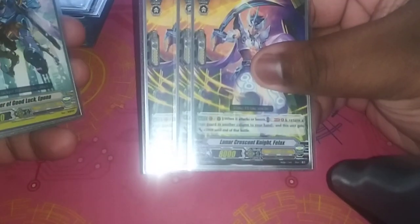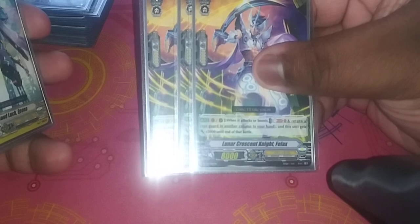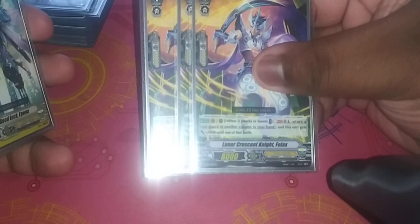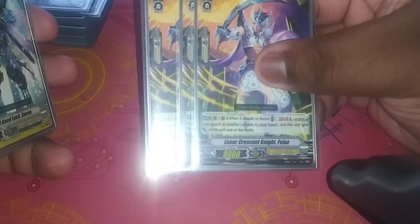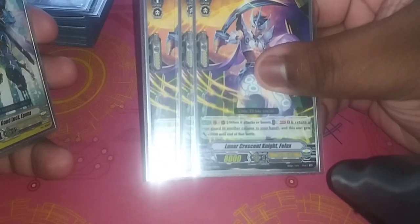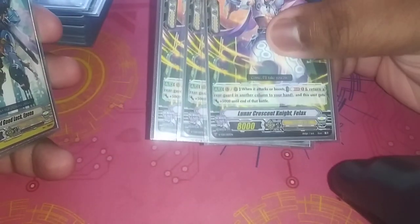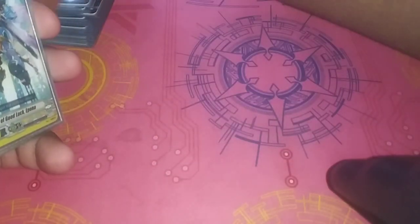I play three Lunar Crest Knight Felix. When it attacks or boosts, you can Soulblast 1 to return a rearguard to your hand, and this unit gets plus 5,000 until end of that battle. It's really good for gaining power and returning cards to hand — it's essentially the grade 1 version of what you want to do with the bounce strategy.